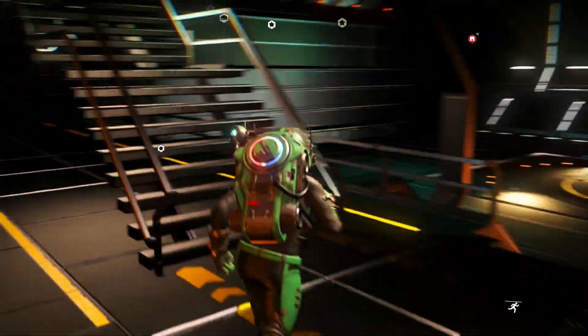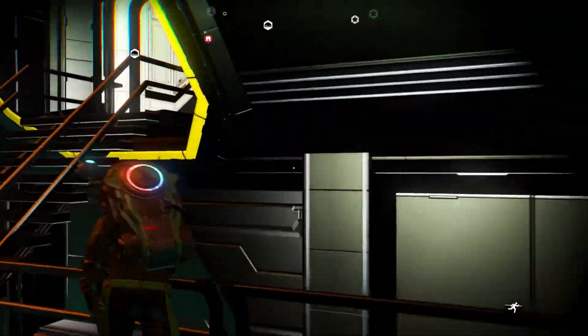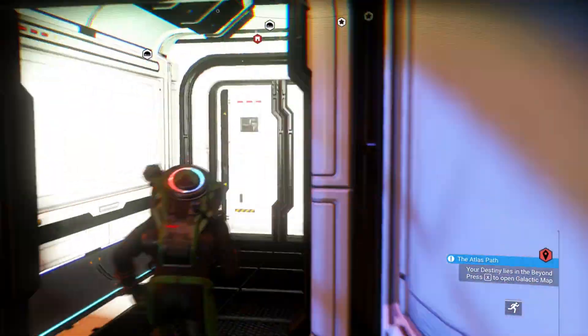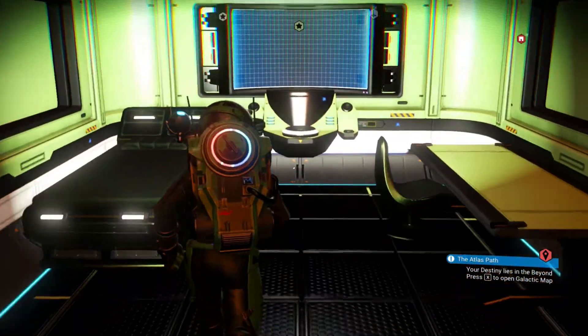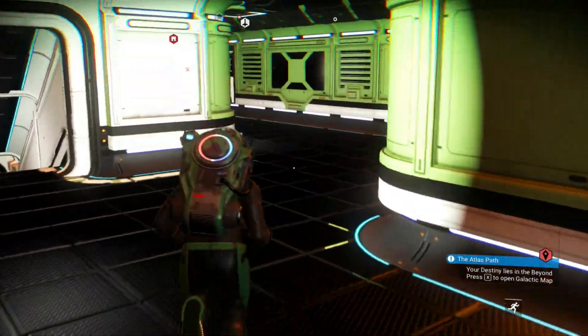Let's head up here. First thing I want to do is add a teleporter, because it's amazing to have a teleporter in my freighter — it's something I've always wanted. My ship's back but I don't have any fleet out yet.